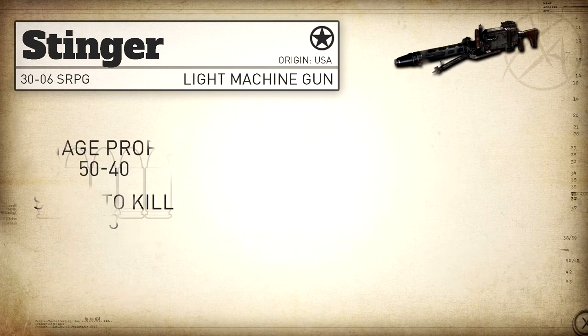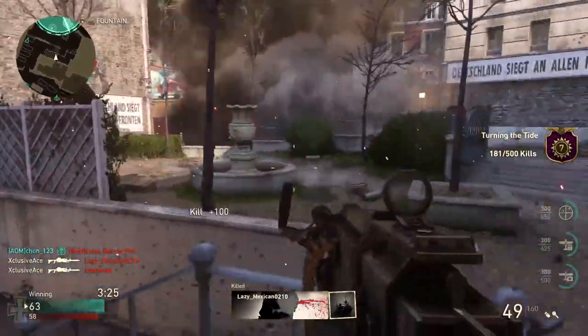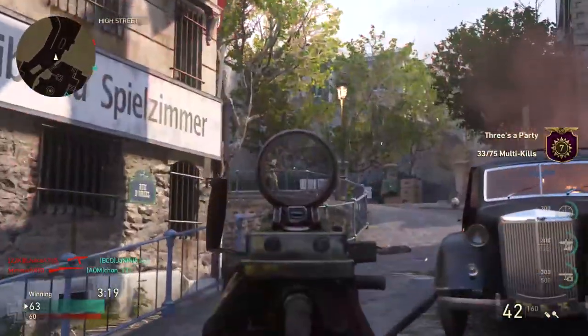In COD World War 2 we get a damage profile of 50-40, meaning it's always going to be a two to three shot kill. When we look at the range breakdown, the point where it drops off to that three shot kill is so far away that you'll never actually be able to find a practical line of sight long enough, so realistically speaking this is always a two shot kill unless you're shooting through cover.